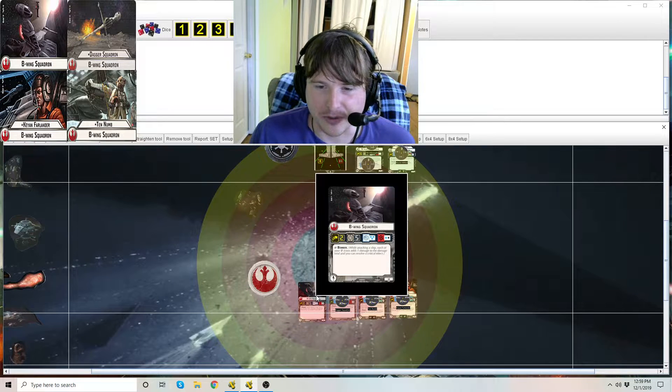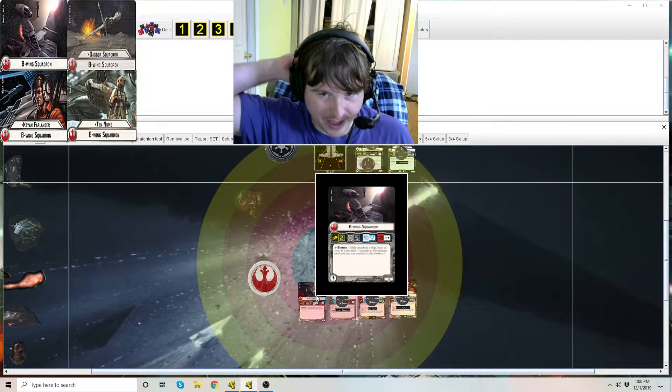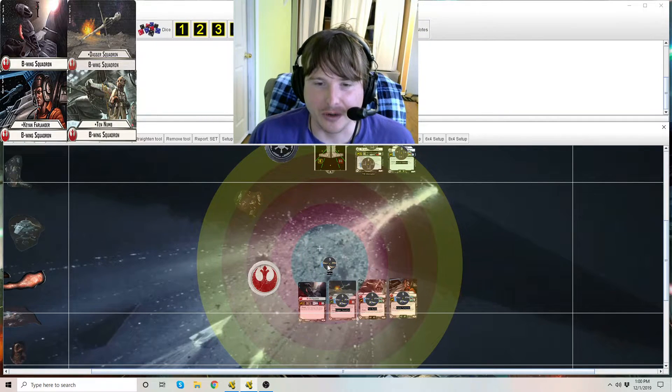Compared to X-Wings, which are 13 points — they might travel a speed more and have four blue anti-squadron dice — they're still only throwing that red die with Bomber, which is not nearly as high a damage output as potentially three.